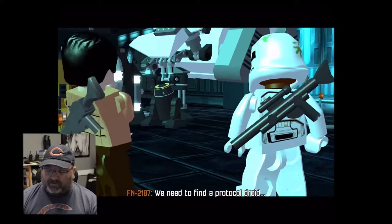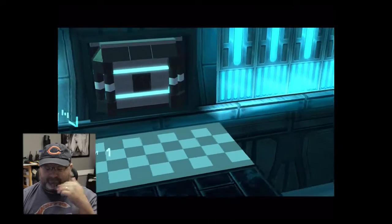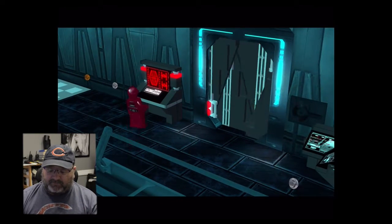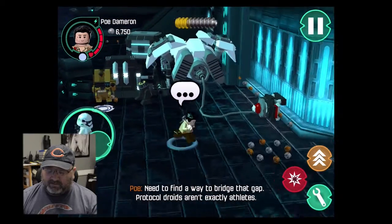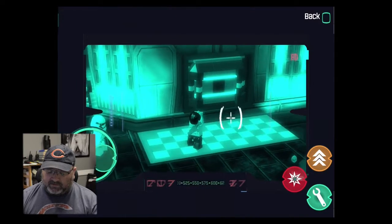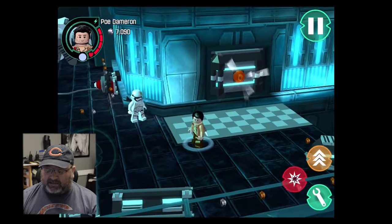We need a protocol droid to activate this panel over here, and I happen to know just where one is. If I didn't, the game was going to show me. We need to find a way across this bridge — I'll use my little binoculars. Once you find that, you press the action button.